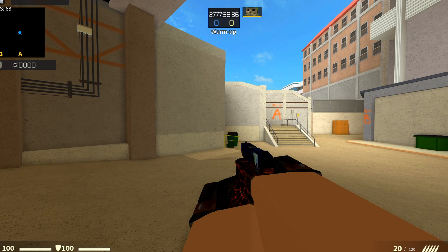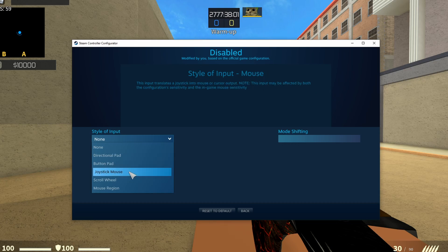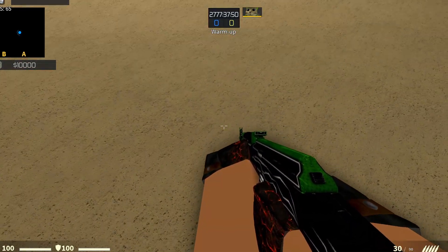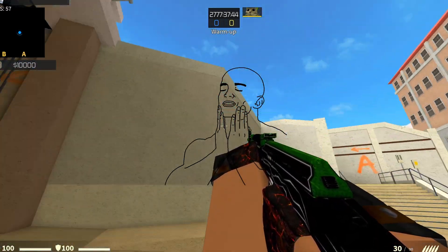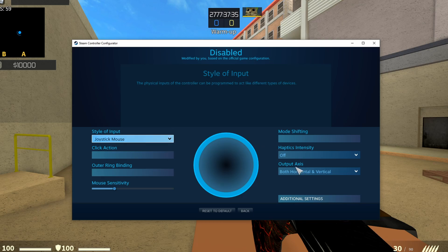It makes me jump — you get the point. Now let's make the joystick let us look around. Select Joystick Mouse. Now you can basically look around. It's really smooth, I like that. So smooth. You can play with the sensitivity or how it responds.